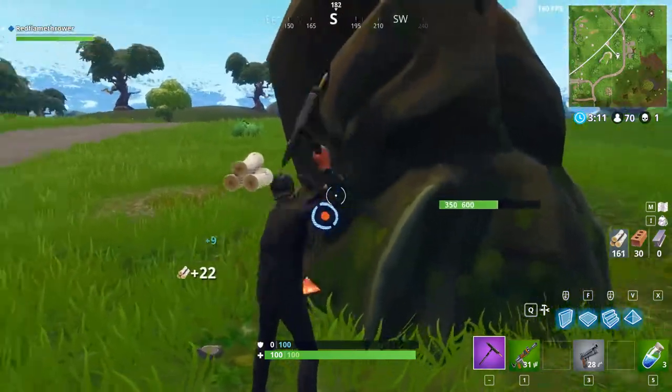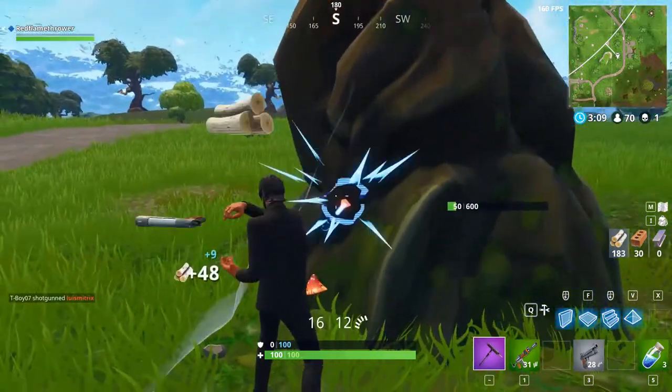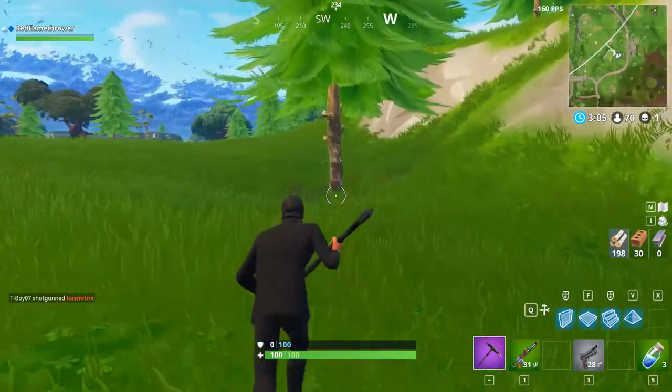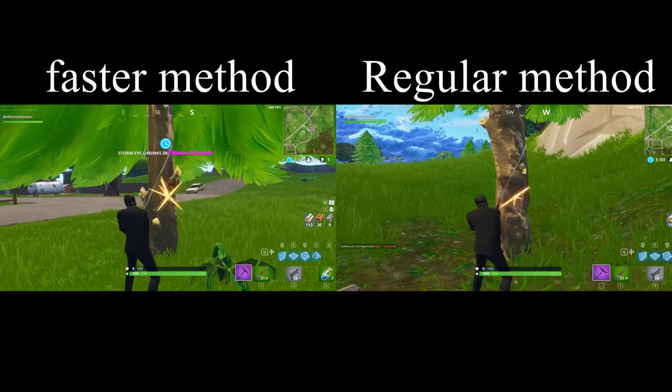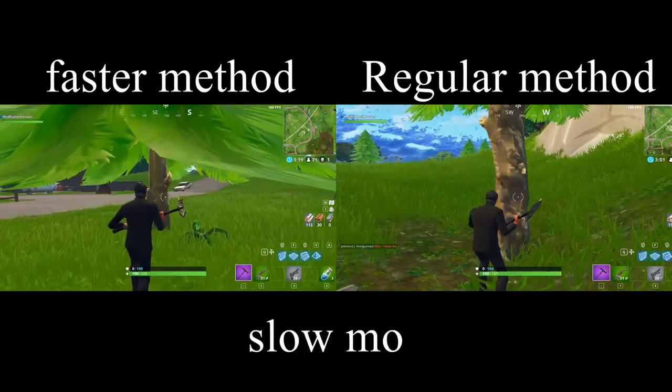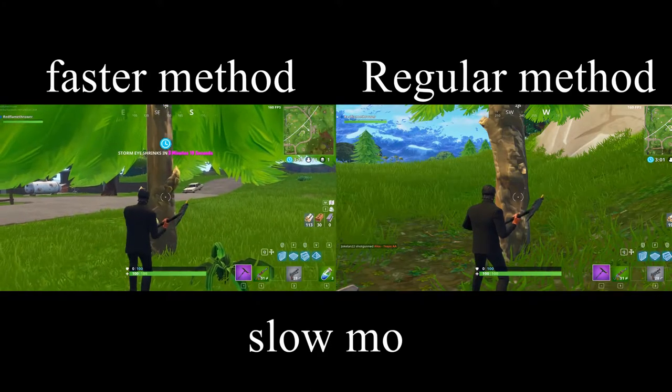Then quickly switch back to your pickaxe, as seen here. As you can see, it will go a little bit faster, and if you keep doing it repeatedly as shown, you will actually get materials faster, which is pretty cool. I'm just going to quickly show a comparison from hitting it regularly versus hitting it by using the method I've shown you guys.